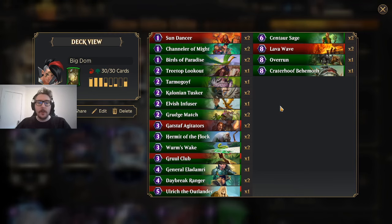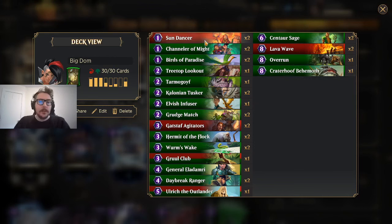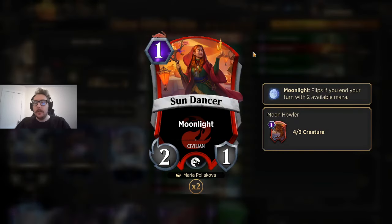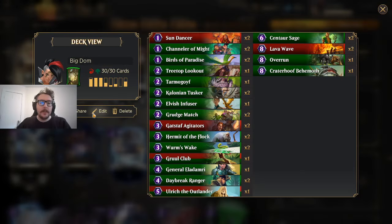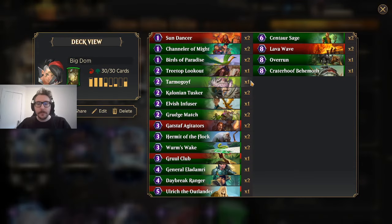Sundancer is a 1-mana 2/1, but when you have 2 available mana, it flips into a 4/3. A great play pattern: Sundancer turn 1, attack for 2 on turn 2, play nothing, it turns into a 4/3. Turn 3, maybe play Agitator's Flock, Worm's Wake, or a 2-drop. This means it's not a dead draw after turn 1, and making a 4/3 body for free in this deck is solid. You're also getting your creature count up for your Domri passive, generating a lot of free 1-mana 3/2s.